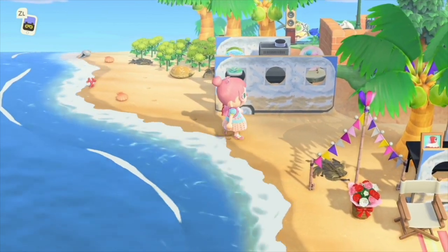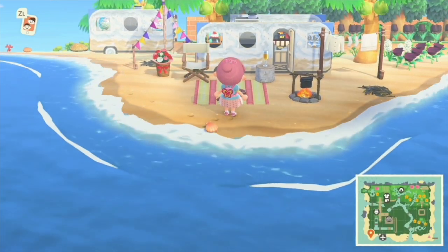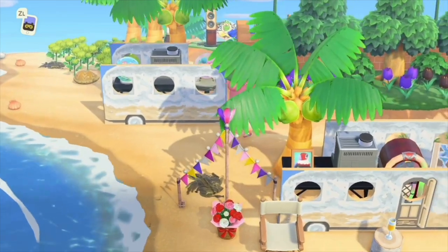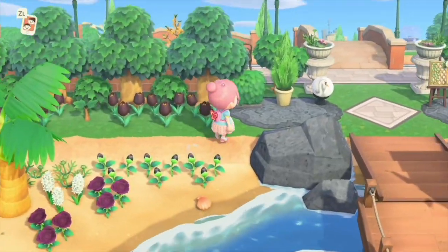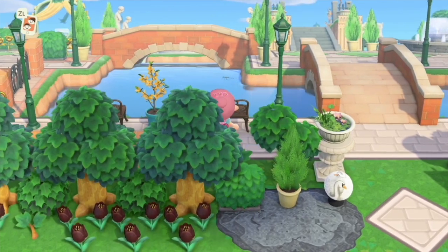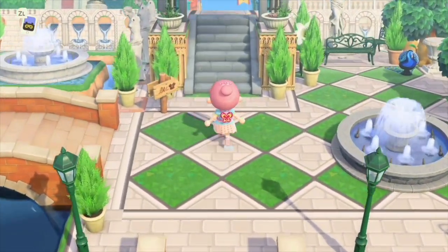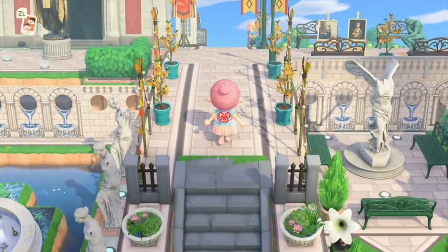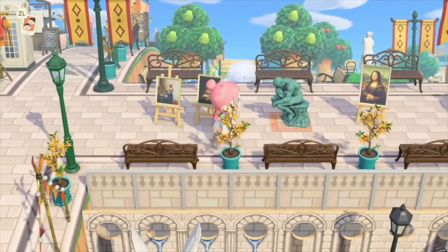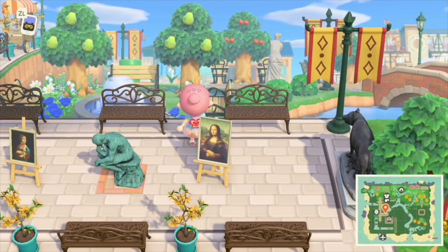Look at these interesting camper vans — they're so vintage and just a fun way to enjoy beach life right here by the surf. Her entrance is so beautiful and elegant and I love how she's used the garden benches out here by the water. I have never been to Italy but I think this island reminds me of Italy, how they have the artists out selling their artwork every day to the tourists.